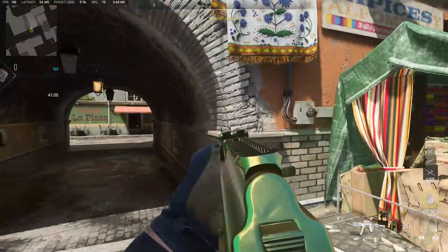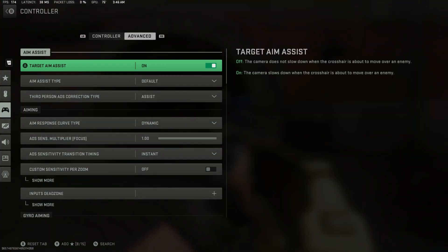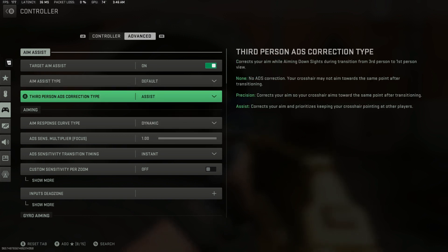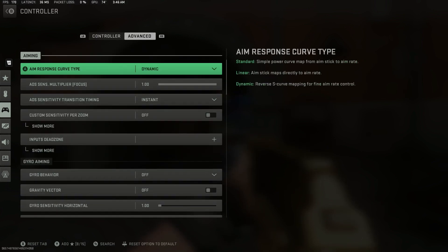Time to fess up — which one of you started spreading rumors about aim assist? If we open up our settings we can look at a couple different things. Target aim assist on, obviously, and aim assist type — we can leave this at default. There was a myth that went around that 'blackout' was stronger or better in certain situations, but that's pretty sure been patched. Either way, most people play on default so we don't really have to worry about that.